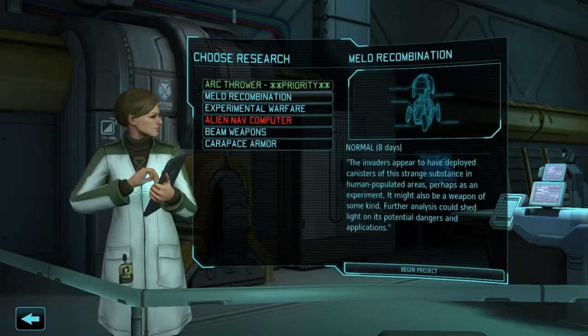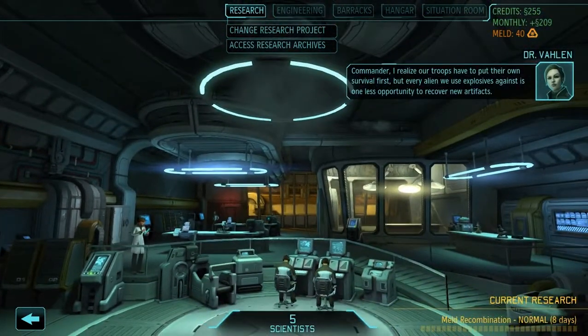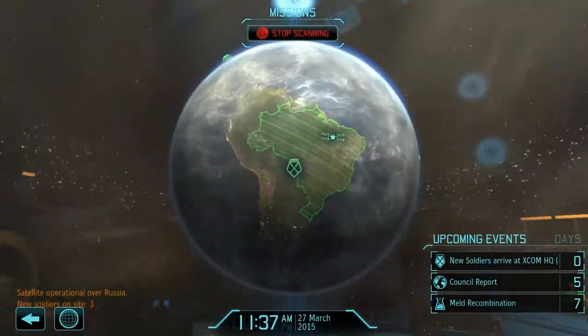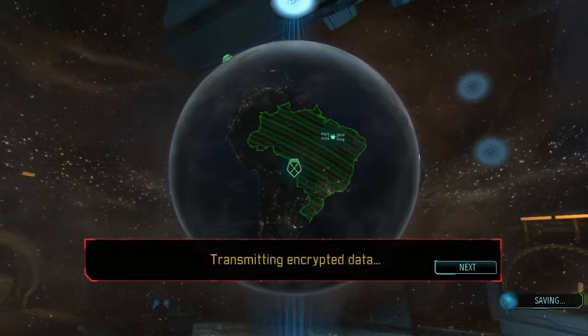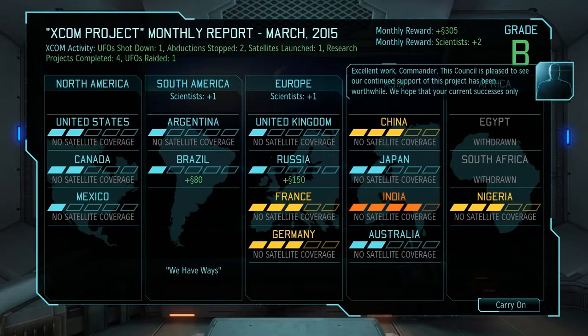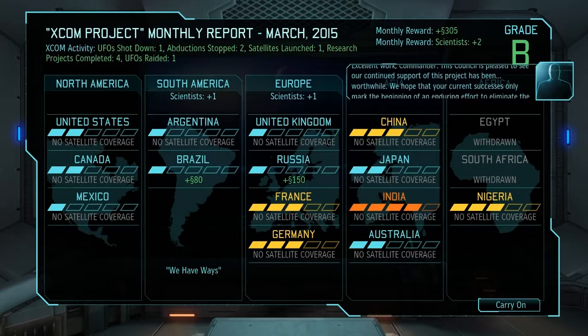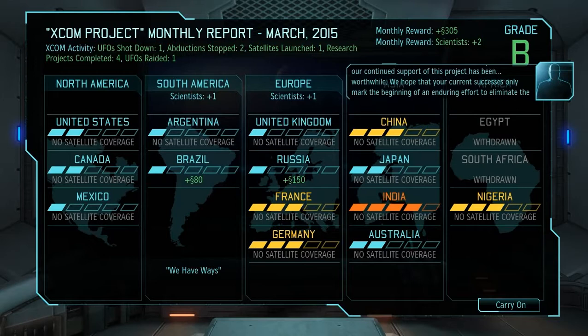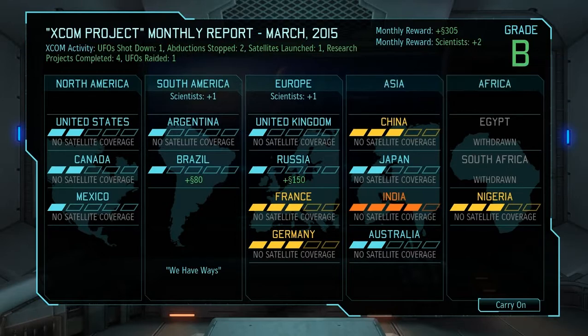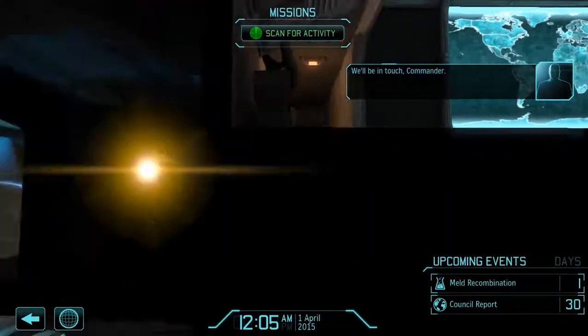Let's do meld recombination — let's do the research. I realize our troops have to put their own survival first, but every alien we use explosives against is one less opportunity to recover new artifacts. I understand that, Val, but if I hadn't used the explosive, that last mission would have been a total team wipe. Scan through, build a council report. And we lose both. Much to our regret, a number of council members have recently withdrawn their support. So Africa is pretty much a bust — we don't have to worry about Africa anymore.